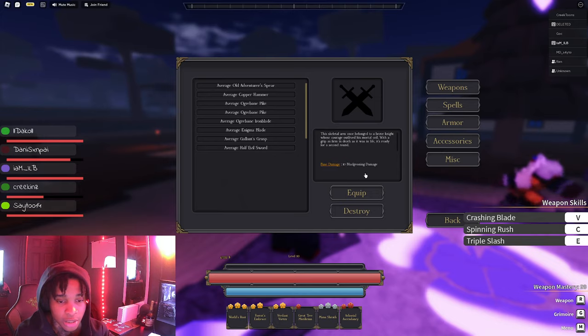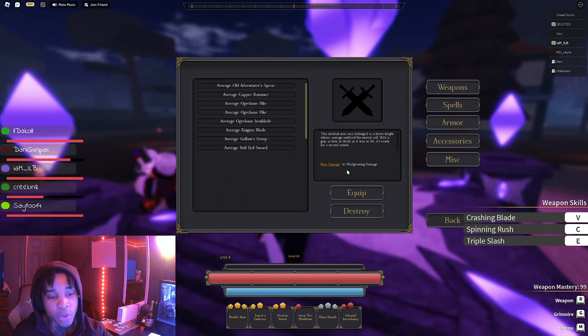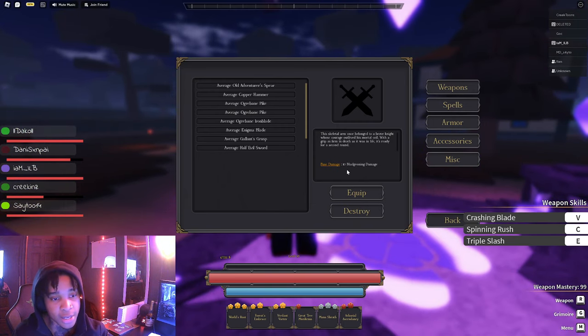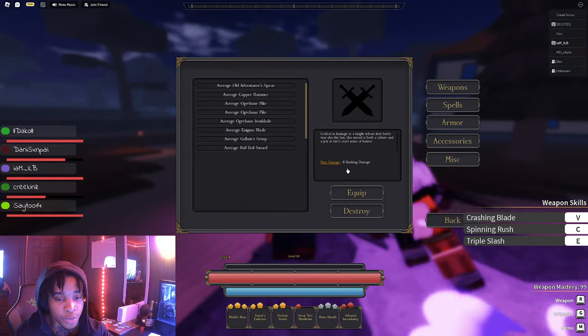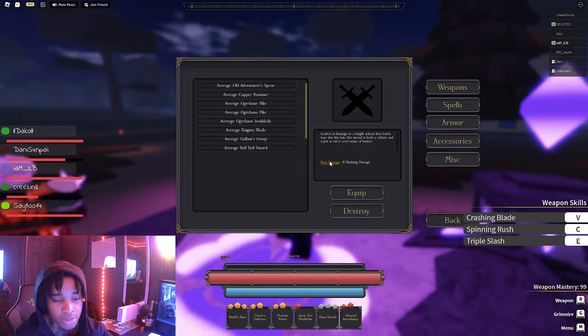It does bludgeoning damage 10 — so it's basically a strength-based weapon. Me personally, I just wanted to keep it to say I did the Halloween event and had everything. I wanted to collect this event. And then for the Half Evil Sword, we do slashing damage and it looks pretty decent — it looks like a pretty cool sword.